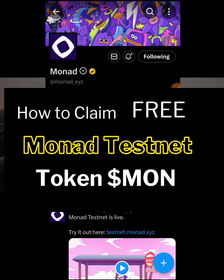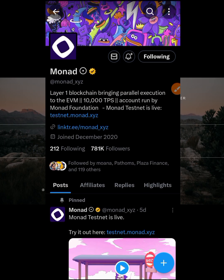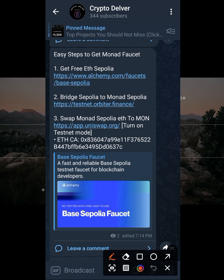It's as simple as ABC. To claim MON through bridging, we're first going to have to claim what they call Ethereum Sepolia. Let's get right into how we can claim test tokens.